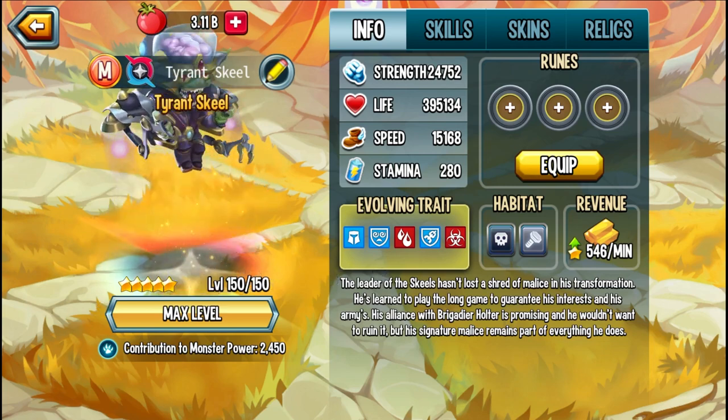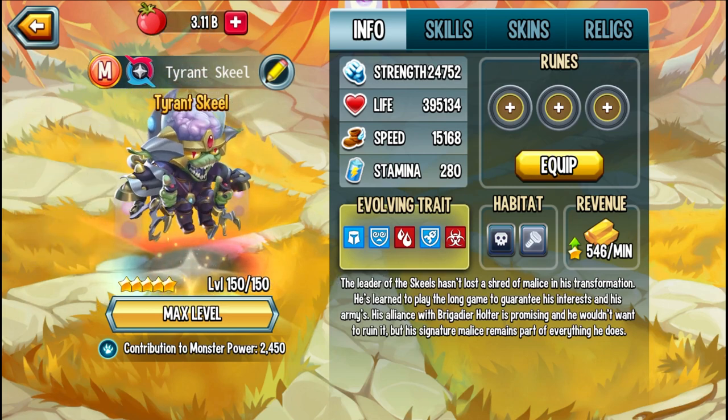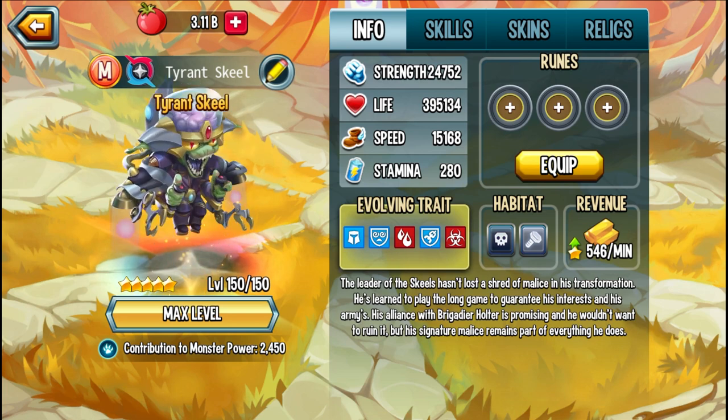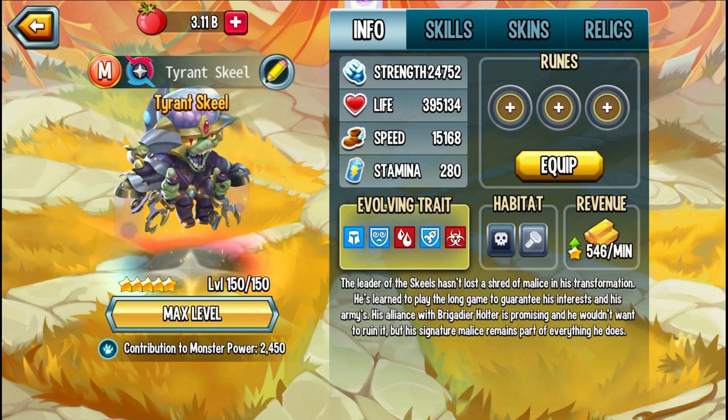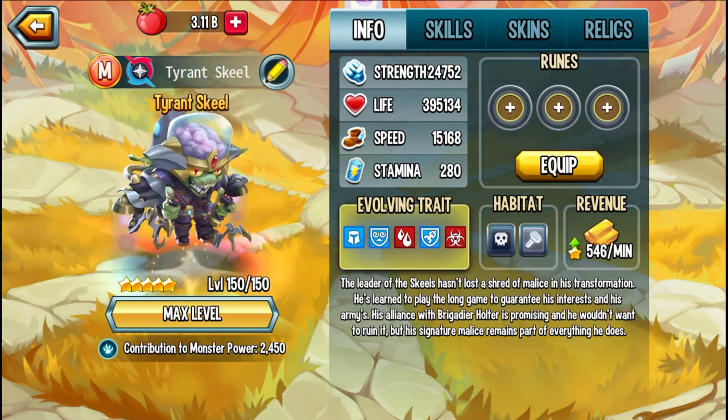Let's take a look at Tyrant Skeel, the mythic version of Master Skeel. The leader of the Skeel still hasn't lost a shred of malice in his transformation. He's learned to play the long game to guarantee his interest and his armies. His alliance with Brigadier Holter is promising and he wouldn't want to ruin it, but his signature malice remains part of everything he does.